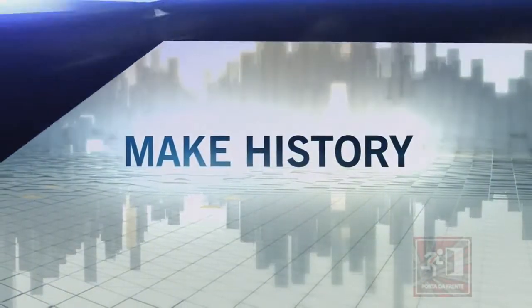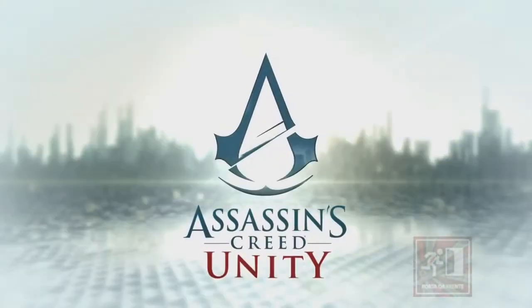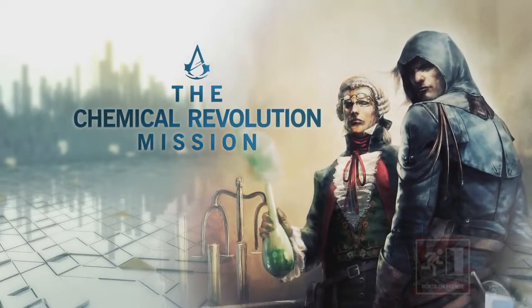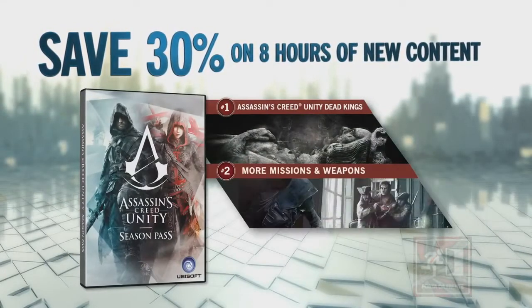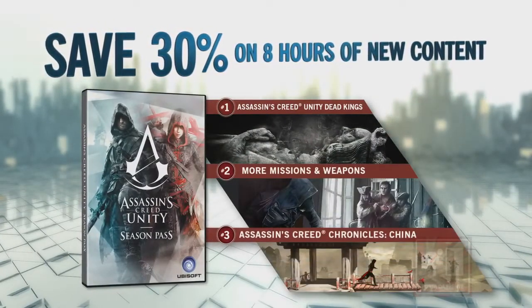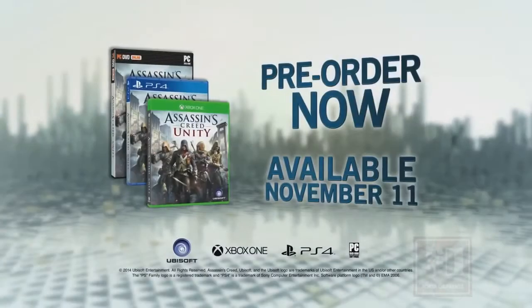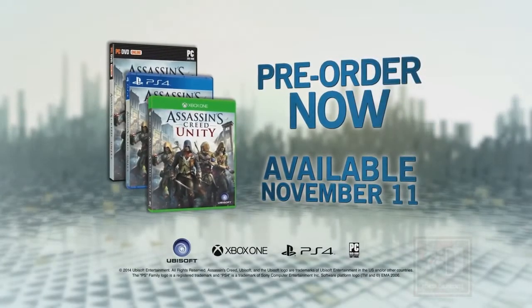Make history. Assassin's Creed Unity. Pre-order now for the explosive Chemical Revolution mission. Get the Season Pass — save 30% on 8 hours of new content. Includes a new campaign, more missions and weapons, and a new downloadable game. Pre-order now. Available November 11th.